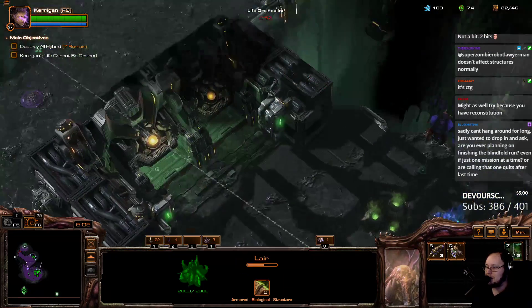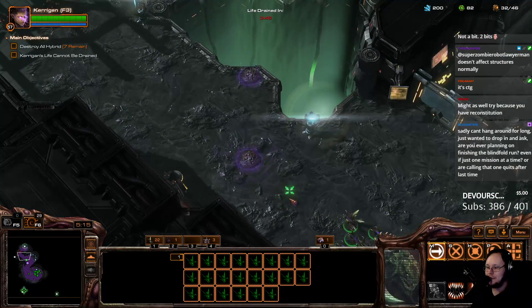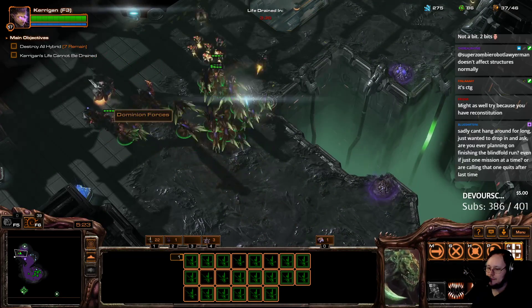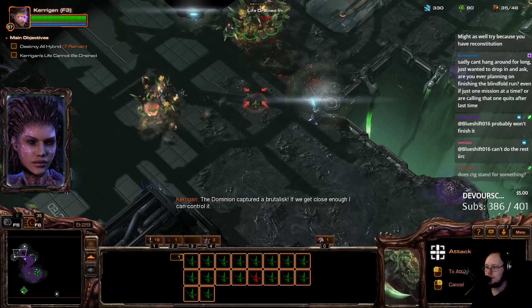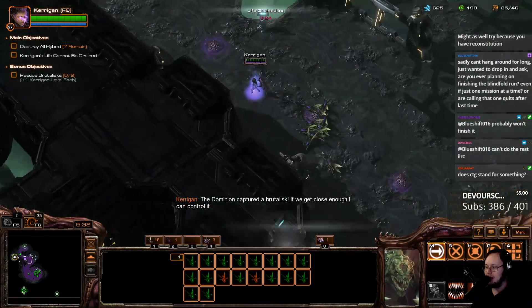Let's expand. I'm going to grab the double money up here because I have time. I'm going to do everything except kill the hybrid, basically. The Dominion captured a Brutalisk — if we get close enough, I can control it. Am I just way faster than I was last time? Like, by minutes?